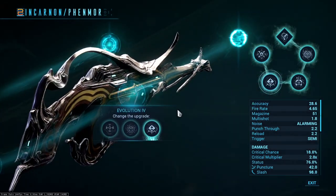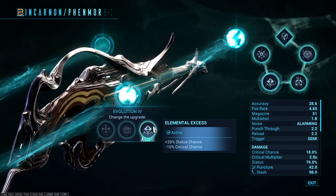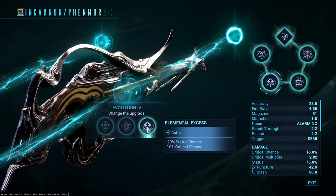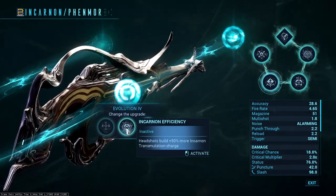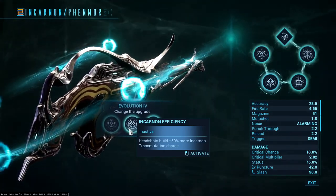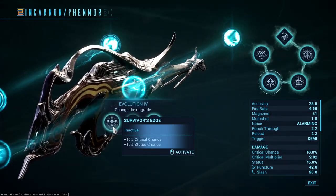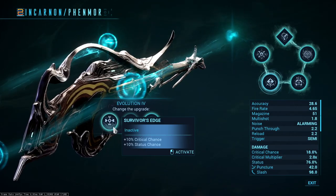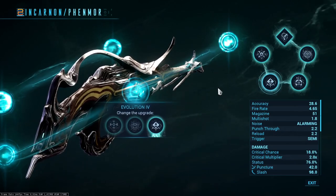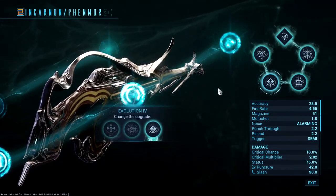For Evolution 4, the choices should be pretty obvious: Elemental Excess gives plus 20 status and minus 10 critical chance — for the build that doesn't want to crit and focuses on status. The middle option gives plus 50 more Incarnon and transmutation charge, which is fine but not better than the other two. Then we have plus 10 critical chance and plus 10 status chance, which is for the more crit-focused headshot build. Two very clear builds, and I think that's awesome for the system.